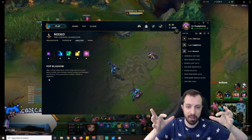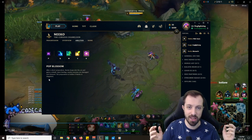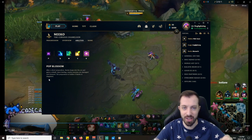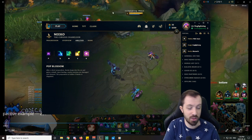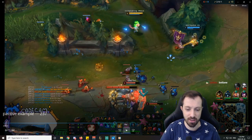This gives them a very, very small window to flash out. If you're standing directly on the center of them by the time it's revealed, it's impossible for them to flash out. If you flash on top of them at the last second, it's impossible for them to flash out because of the distance they have to travel. Here I'm showing you a couple of examples of me using this in game to show you how important it is.